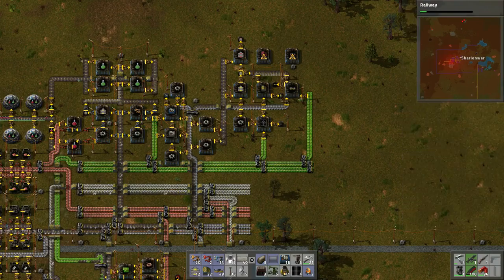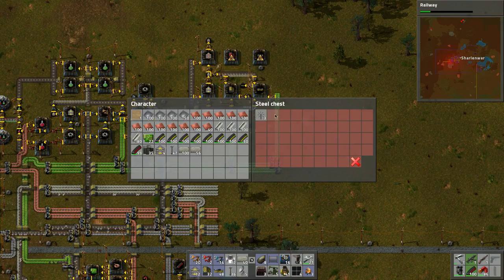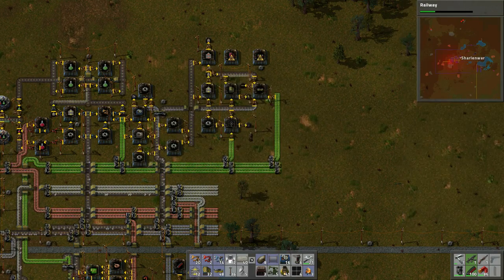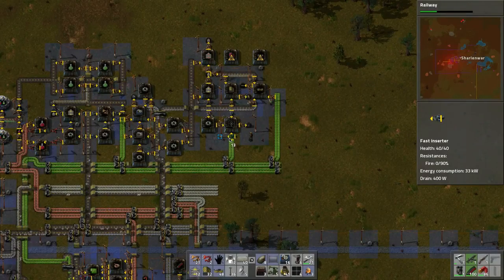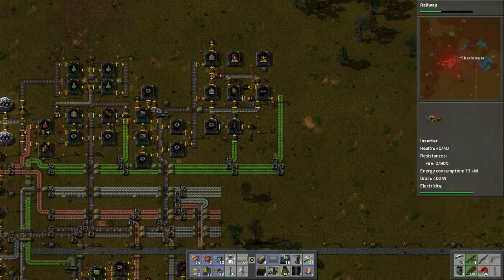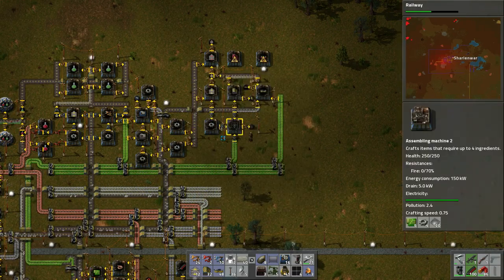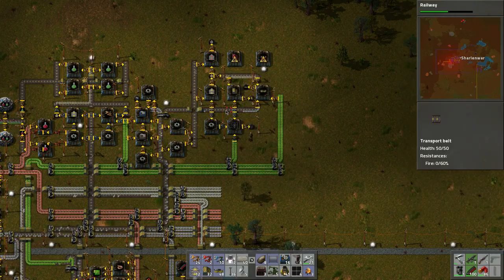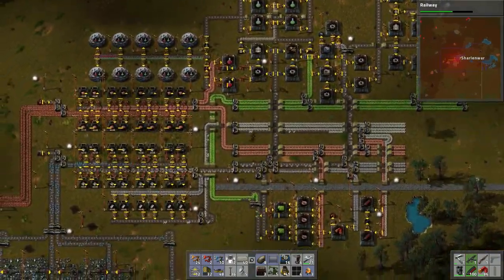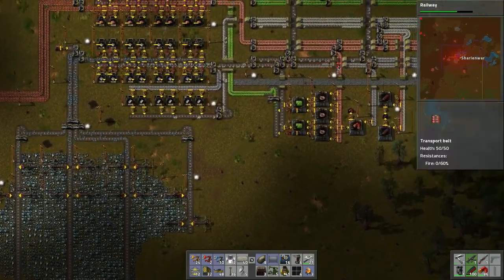I want to siphon off directly for research because research is just priority over everything. We only need one set of these — when we have five we'll carry on. What's the hold up? Plates — that should give them more. We're waiting for gears. Now you can see it's apparent that we don't have enough iron coming through. Look at that — it's not even making it all the way down.